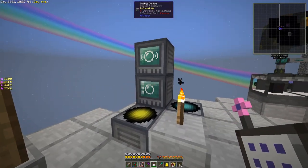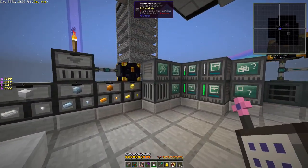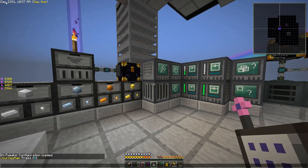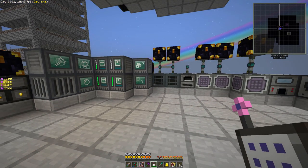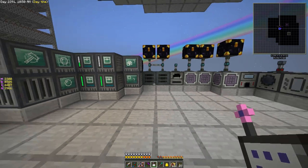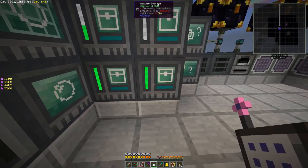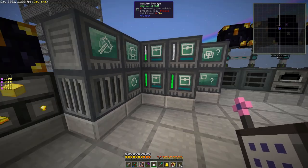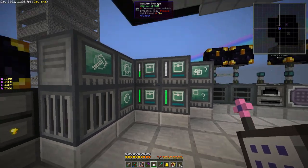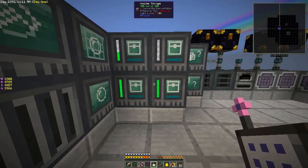So here is where we're going to be teleporting, and over there is where we mess with dimlets. If you take a look in the top left corner you can see we're at day 2391. If you go back and look at the previous episode we ended at day 2043 — there have been almost 350 days in the world since then. What have I been doing? Just sitting here waiting for the enderman farm to run. We've actually filled up two sets of modular storage.